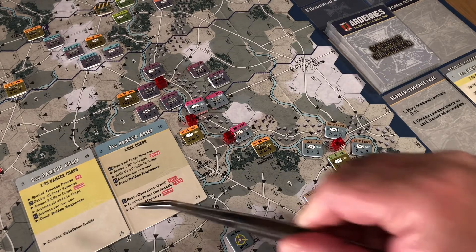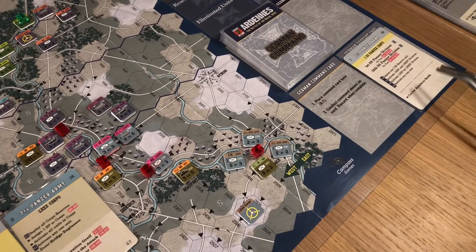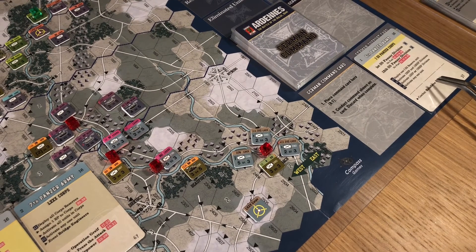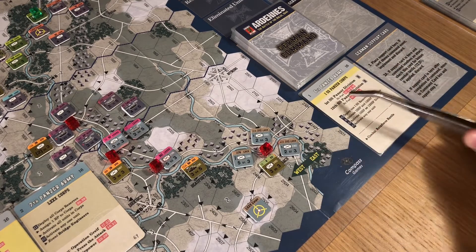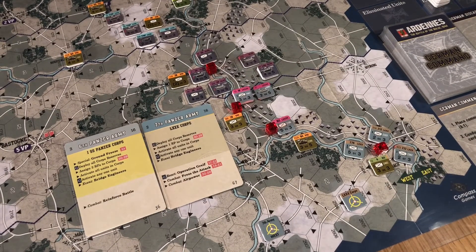Because it's a reinforced battle we're not going to play the support card. What that means is once we're done with this impulse, that card goes to discard and we'll activate this as a command card - although that might be tomorrow. If it all went smooth we would have been ending the day almost but we'll see.